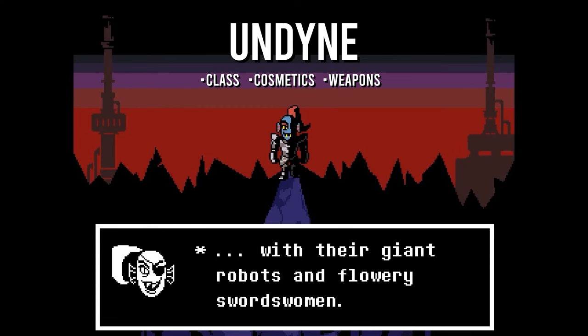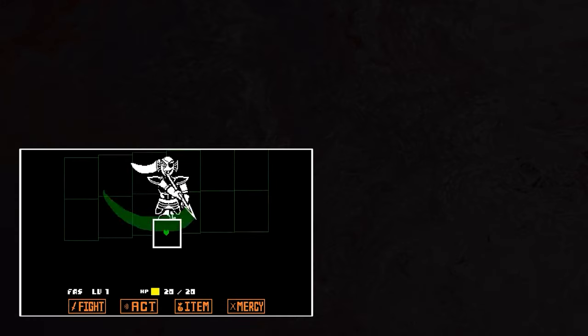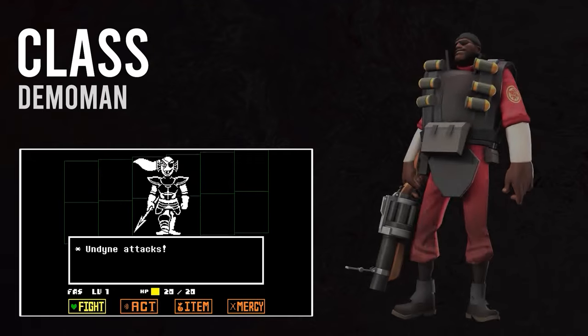We want to capture the essence of Undyne — from what she looks like, her skills and abilities, and the way she would play. To begin our Badlandian cosplay of the Piscean Paladin, we need to choose a class for our faithful foundation, and it's Demoman.